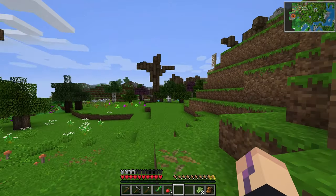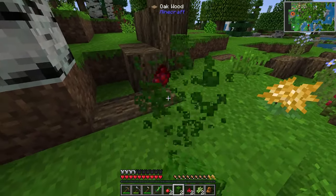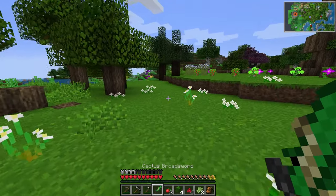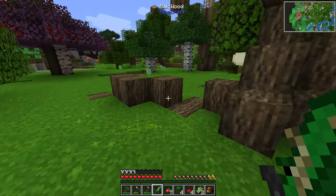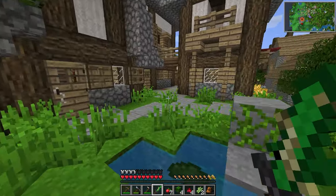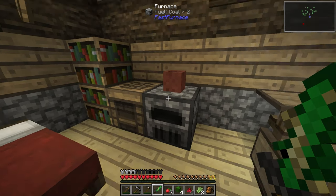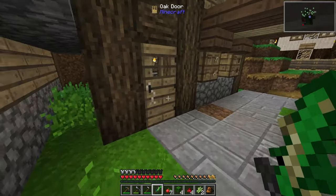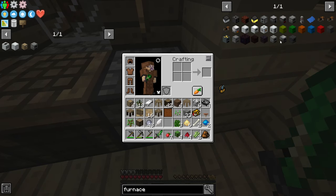There is a skyblock version of this pack as well, but I decided to go with this one because I really like exploration in Minecraft - that's like my favorite thing. In skyblock you don't really do that, so I figured we'd play this version. I'm glad we did because this looks beautiful already - great terrain! We're just going to steal one of these houses and live here, because we have everything: a workbench, and look at this - plenty of food already! We can cook this all up, this is excellent.